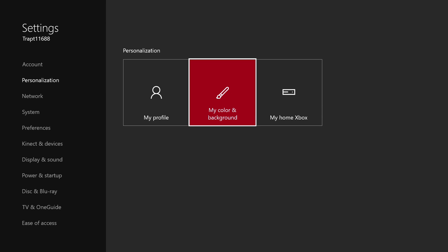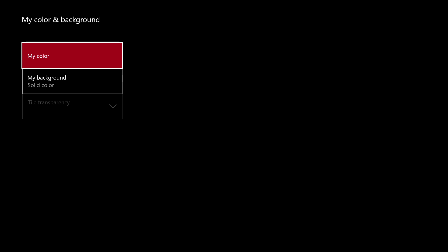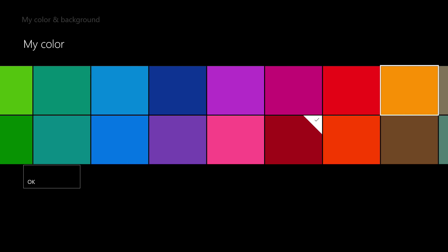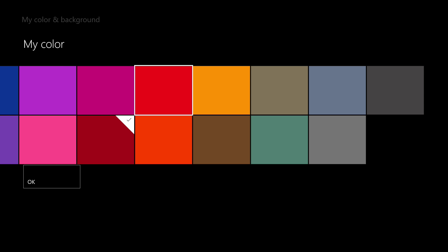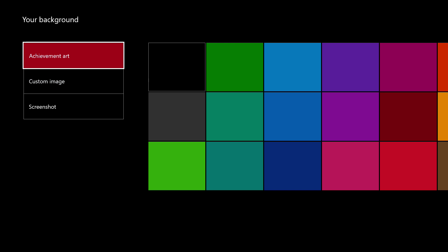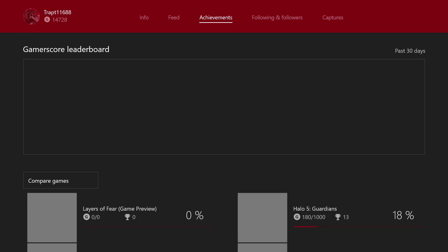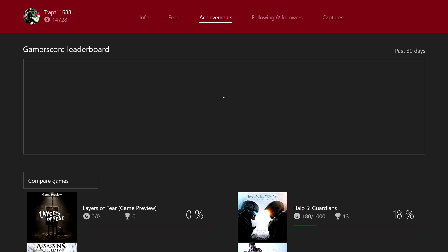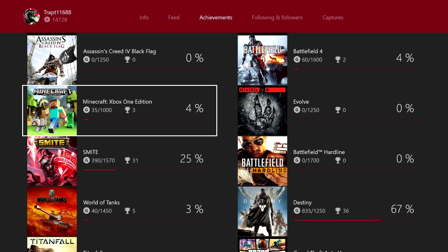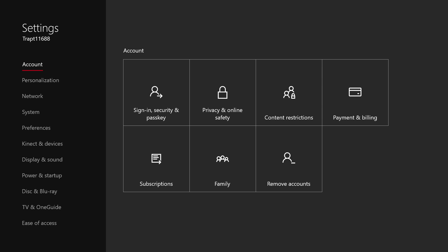Go right here to My Color and Background. Under My Color you have a various array of colors to choose from. I like red so we're just going to stick with red. You also get your new achievement art — this is the actual background. The red itself applies to the apps and certain things. You can also go through gamerscore leaderboard and your achievements for different games.